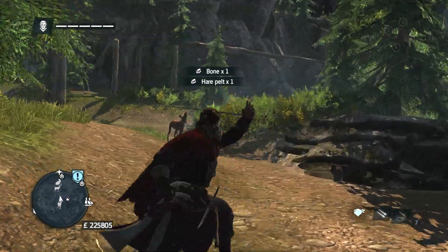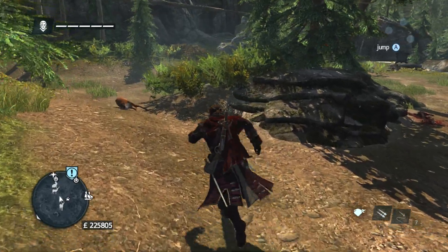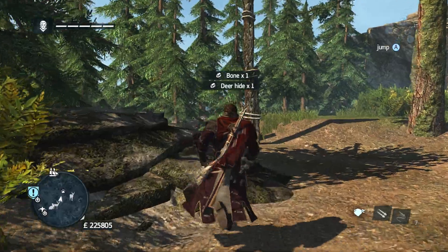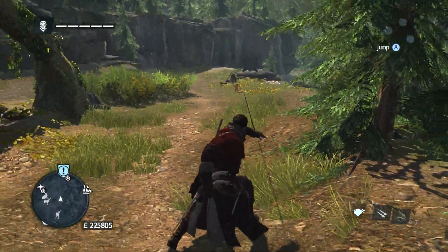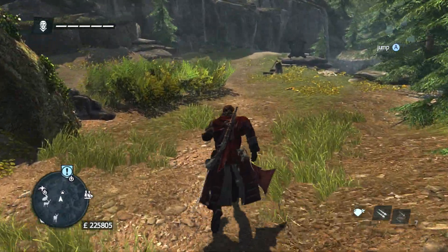You just want to spam the Y button when you've got the rope dart equipped. Look how far away they are — you don't even have to be close. When I first started doing hunting challenges, I'd be climbing up trees and using eagle vision. I don't even bother. I just run and spam the Y button, and there you go.